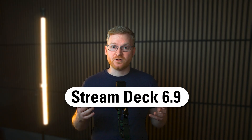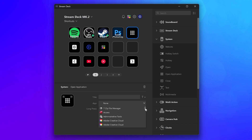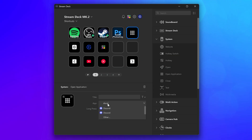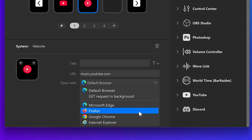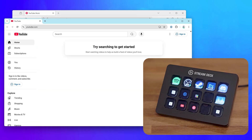Starting us off in early May is Stream Deck 6.9, packed with quality of life changes. A few of my favorites: the new Open Application action shows you a full list of all installed apps, making it really fast to get set up without needing to hunt down an app through your program files. The Website action can now open a specific browser per action — open up links for work in Microsoft Edge, open up Netflix and YouTube in Chrome. The choice is yours.